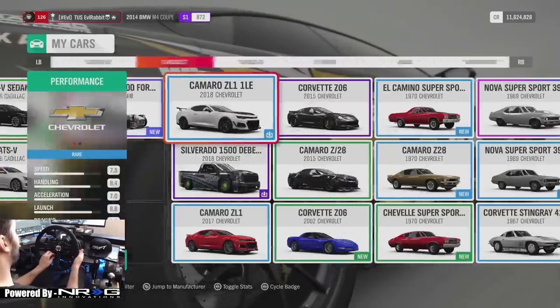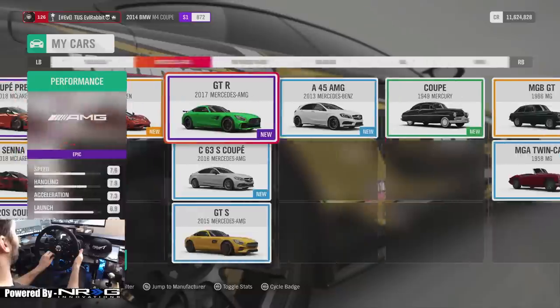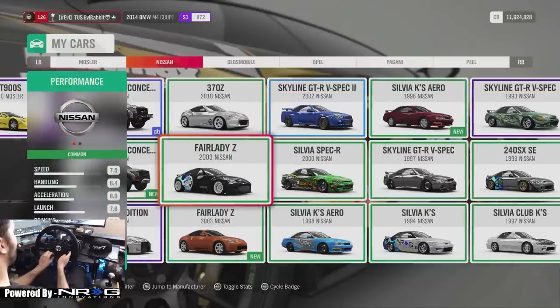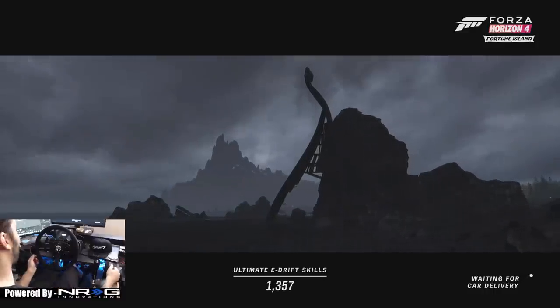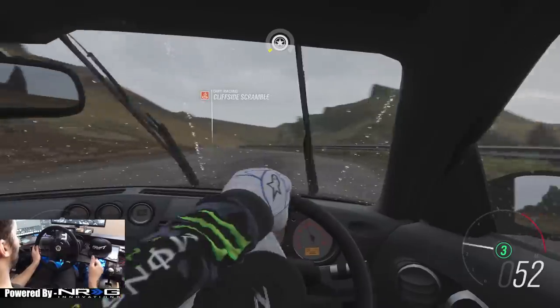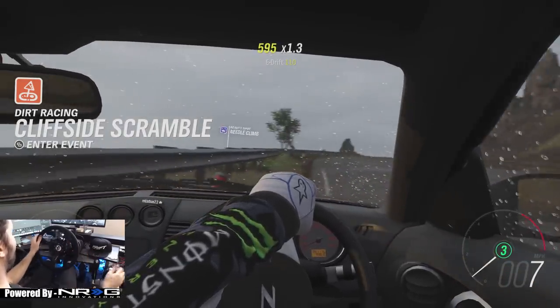I'm gonna go Nissan — gonna rip the 350Z down. This one doesn't have window tint, so maybe it'll help out. I couldn't really see out that window when I was sideways in that M4. I know I'm just making excuses, but it is here. I gotta get used to the right-hand drive too. So much better to be able to see out the window when it's not tinted. Now we're gonna send it downhill, see what we can do.